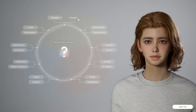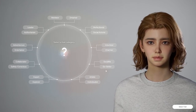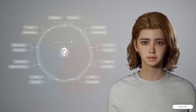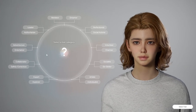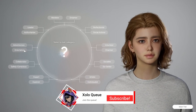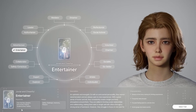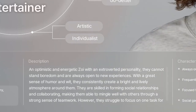We've got a bunch of options: mediator, dreamer, perfectionist, social activist, volunteer, charmer, socialite, go-getter, artistic, individualist, expert, explorer, collaborator, safety conscious, adventurous, entertainer, leader, authoritarian. I think I'm gonna go either with artistic or entertainer. Let's make a Zoi that's more like me, so we'll go with entertainer. An optimistic and energetic Zoi with an extroverted personality — yeah, that's not me.